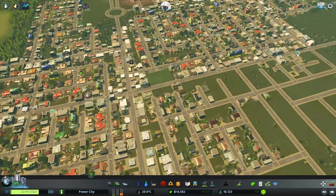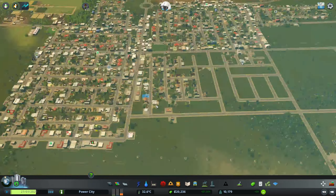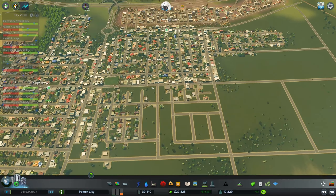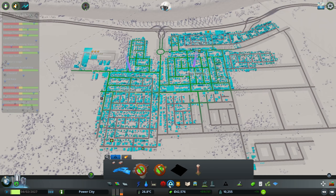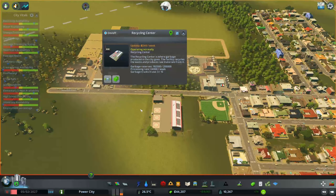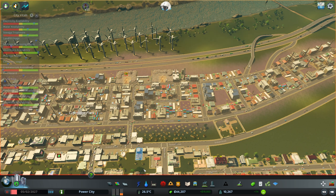We're still high demand for industry. Opening up this area has given us a hundred-some workers, which is really good. One thing I haven't been looking at — where's our landfill? This is 89% full — that's basically full. This processing is at max. I need to get up like another 150,000 processing capacity, so I need about three of these, or one big one — something like 175,000 units.